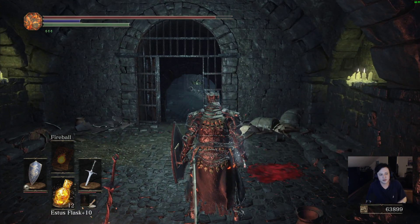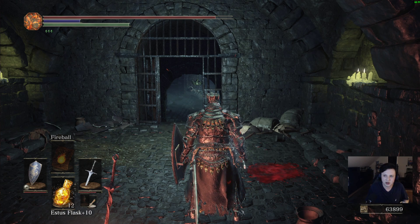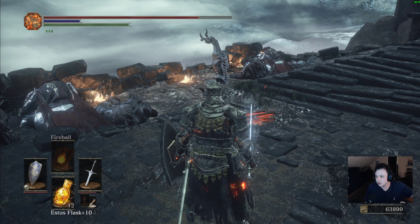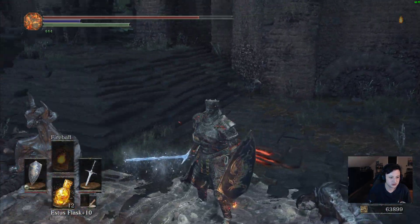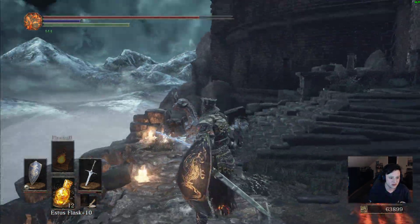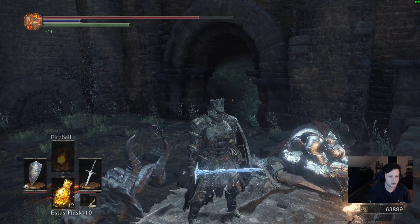Now I'm going to go basically on our way to the Profane Capital, but I need to show where the Jailer's Ring is so you can go back and open up all the doors. And Siegbrew — our onion boy. Fun fact: you do the Path of the Dragon here, which you get from Oceiros the Consumed King in the gardens. That's how you get to Archdragon Peak.